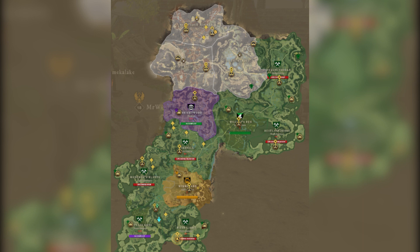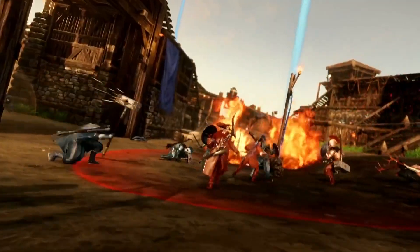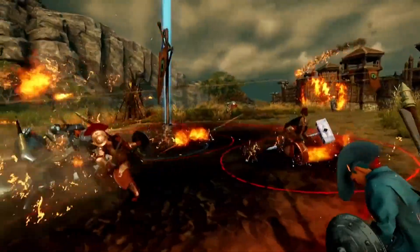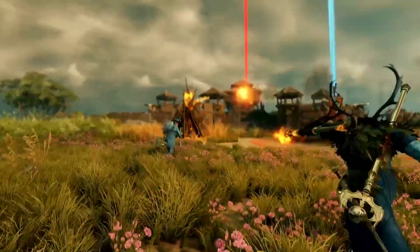We now know that Ebonscale Reach is located north of Monarch's Bluff and west of Brightwood, and is intended for players level 51 and above. We can speculate that this area can be claimed as a territory, given the territory walls we had back in the preview which we used to claim territories.